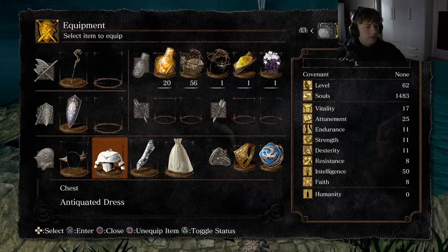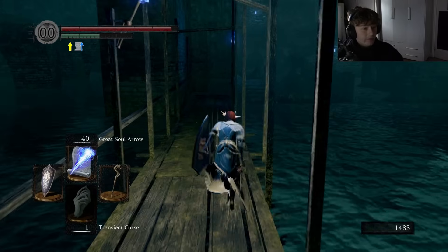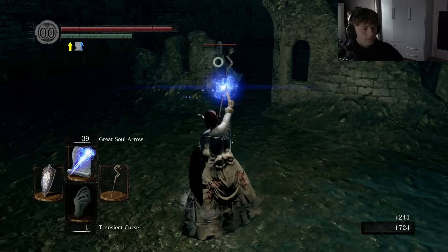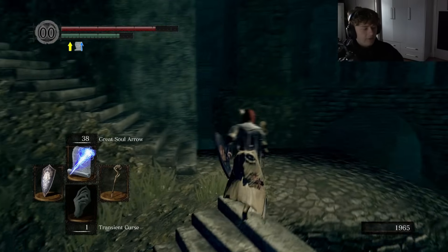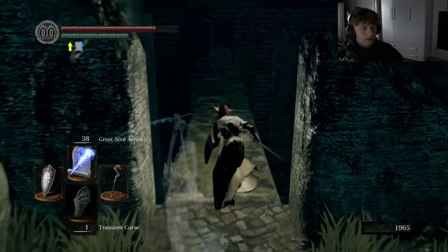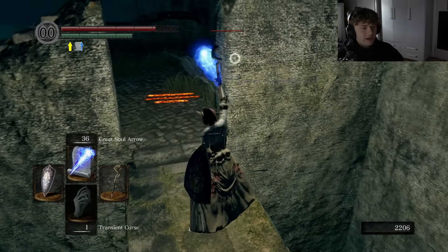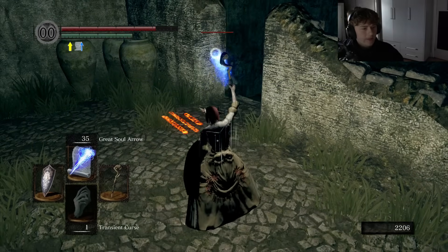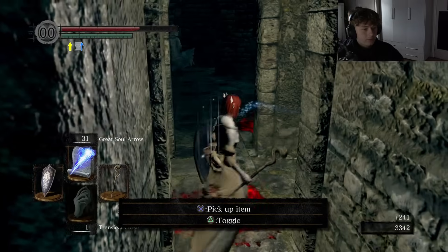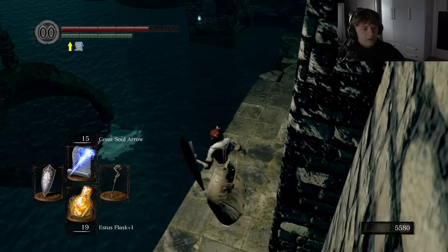We've got two transient curses. I think the ghosts do drop them as well. Taking off some rings and equipping others. What is that reach? The first goal is to unflood this place — I'll also get a free Estus shard if I do that. They're just everywhere and they go through walls, and they pop up behind you as well. Two transient curses — we should be set for this area.